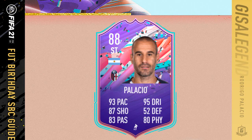Hi y'all, welcome to this Foot Birthday Rodrigo Palacio SBC Guide. 88 rated card with 93 pace, 95 dribbling, 87 shooting, 83 passing, 52 defending and 80 physical. Significant boosts across the board in pace, shooting, dribbling and physical.